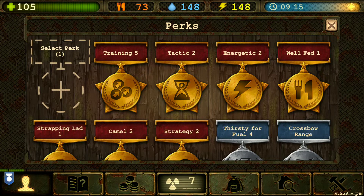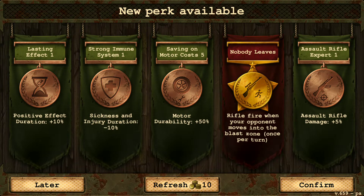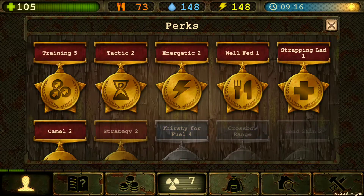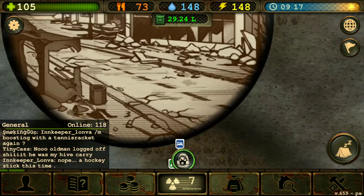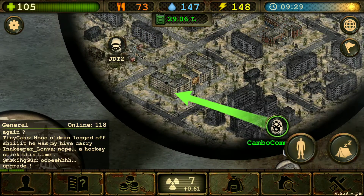We just upgraded to our next level so let's pick up our new perk. Rifle fire - when your opponent moves into the blast zone, once per turn. Motor durability is actually really good too - I don't always have to fix it. But since I'm using a lot of motorcycles and trucks, I'll probably need motor durability more than the rifle perk right now.